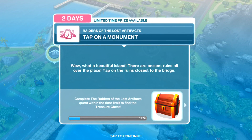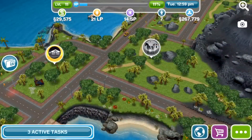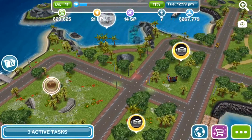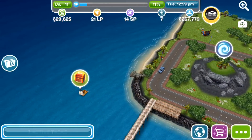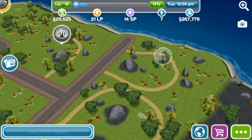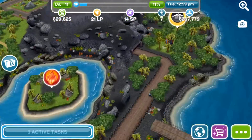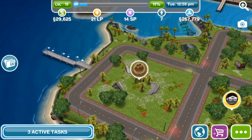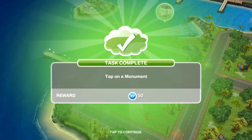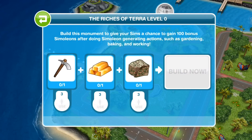The next one is to tap on a monument. What a beautiful island! A monument is over here. I found the treasure and wanted to try and open it, but it turned out I couldn't — that was part of the quest. Anyway, we need to click on a monument, and we got 50 XP for that.